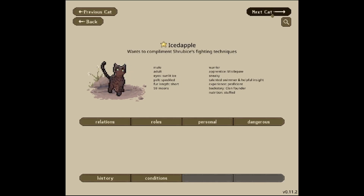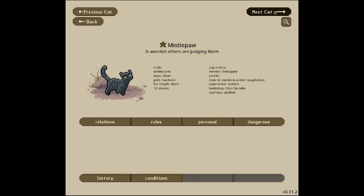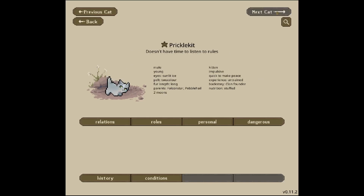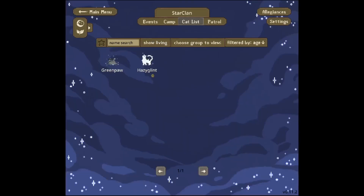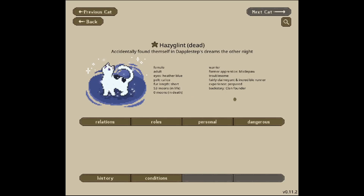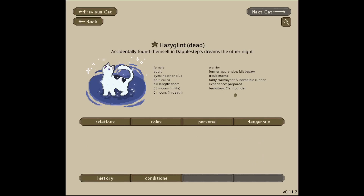Mottled Bone is eating some fresh kill. Iced Apple wants to complement Shrub Ice's fighting techniques. Shrub Ice wants to change their name to be like a kittypet. Blue Pelt is eavesdropping on Falcon Star. Missile Pool is worried others are judging them. Prickle Kit doesn't have time to listen to rules. Let's show the dead and see if we have any hints at what happened — there's a note that Dapplestep accidentally found themselves in their dreams. We can't see who killed them in the history, so maybe we'll find out in the future.